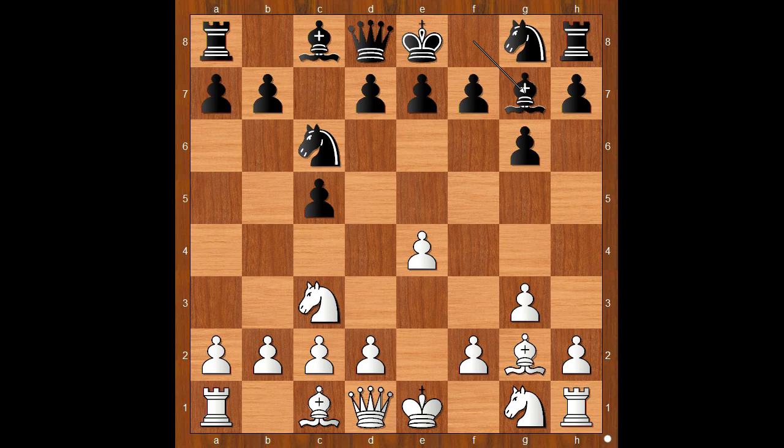g6, bishop to g2, bishop to g7, knight on g to e2, e6, d3. This formation is known as the King's Indian formation — something that later in history, Bobby Fischer would also enjoy to play. This position was seen in this game for the first time ever. We have history in the making.